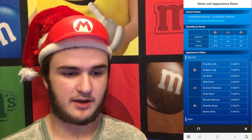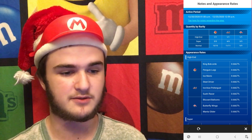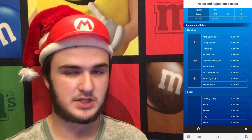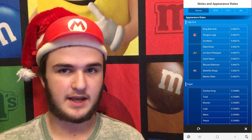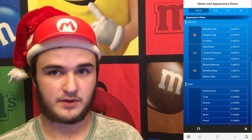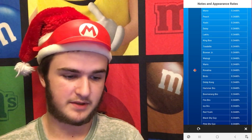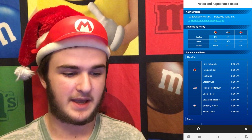One high-end cart, one high-end character, one high-end glider - that is kind of a little bit disappointing because I was hoping for three high-end characters. So you have King Bomb Bom, Penguin Luigi, and Ice Mario for the high-end characters. And then you've got the Steel Diver, Ice Blue Poltergeist, and Sushi Racer for the carts. Blizzard Balloons, Butterfly Wings, and Manta Glider for the gliders. Supers and commons are all the same, so nothing too interesting about that.